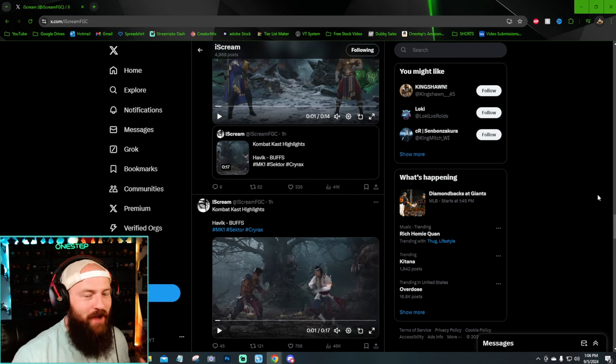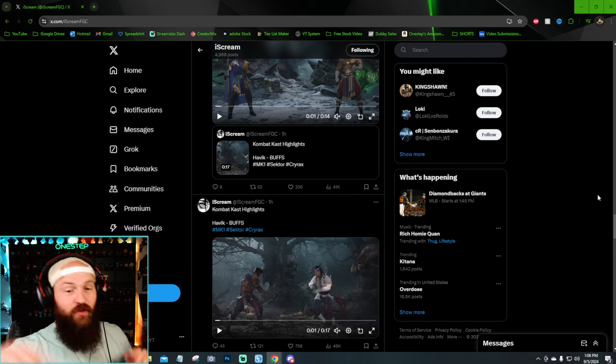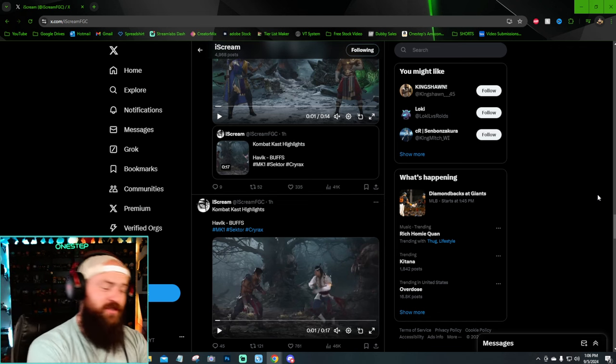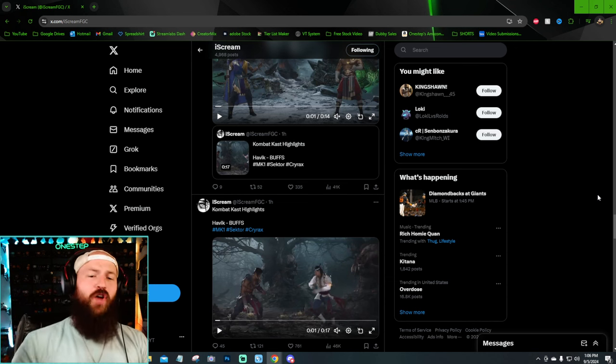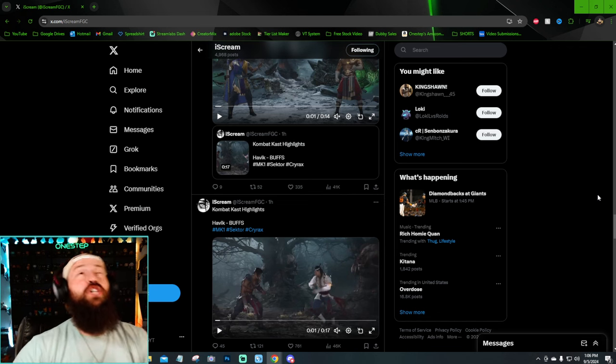Let's talk about a lot of the buffs that are coming — the ones we know of so far — coming in Year 2 for Chaos Reigns, the story expansion. Not only are we getting new characters like Sector, Cyrax, Noob, and Cybot, we're getting some new stages we'll go over in a minute, but we're also getting a ton of buffs for main characters and cameos, and they look insane.